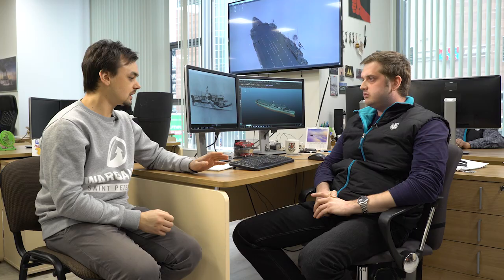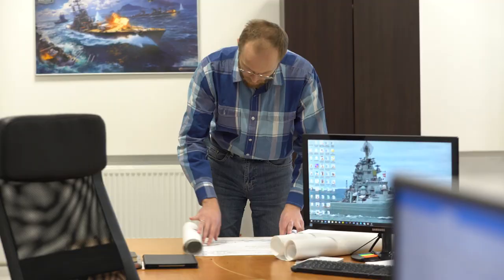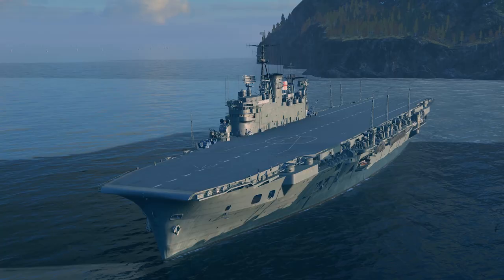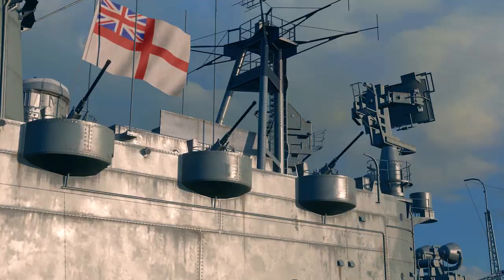I know that you weren't able to find blueprints for all ships. What happens when you lack a blueprint for a particular ship? In such cases, a ship is usually designed according to known data such as displacement, speed, and armament. Our specialists design a ship and make the drawings used for creating a model. We have had cases where we later obtained the actual blueprints of a ship we had already designed. A similar situation happened with our TRX ship — the drawing made by our specialists turned out to be highly accurate, though some minor elements such as location of staircases, doors, and other functional elements differed and had to be fixed.